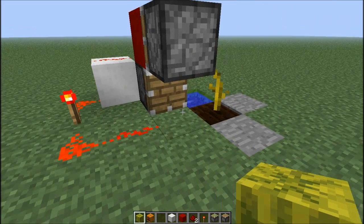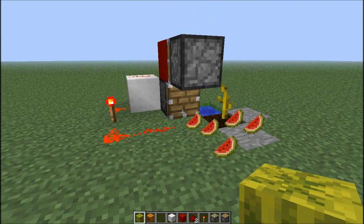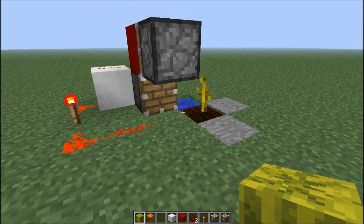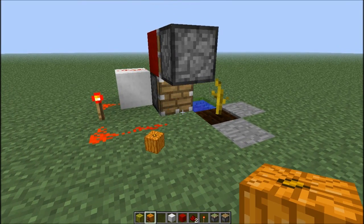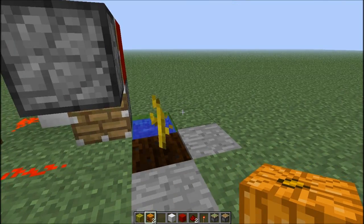What happens is the moment a melon or pumpkin is fully grown, it actually gets pushed by the normal piston down there and you get your fruits or vegetables. It works the same for the pumpkin, and it's very effective and works really well.